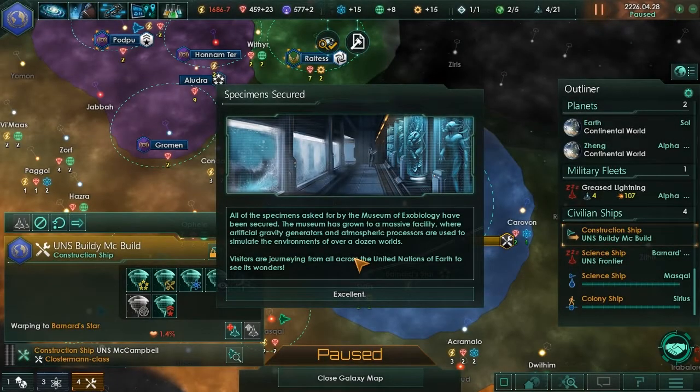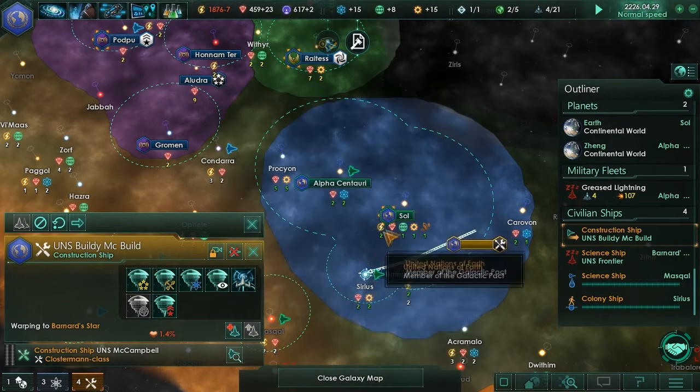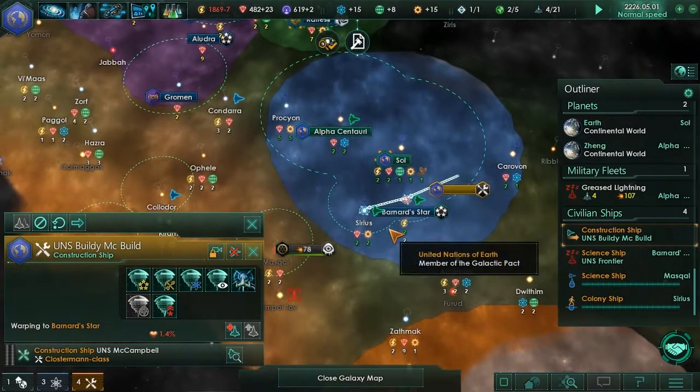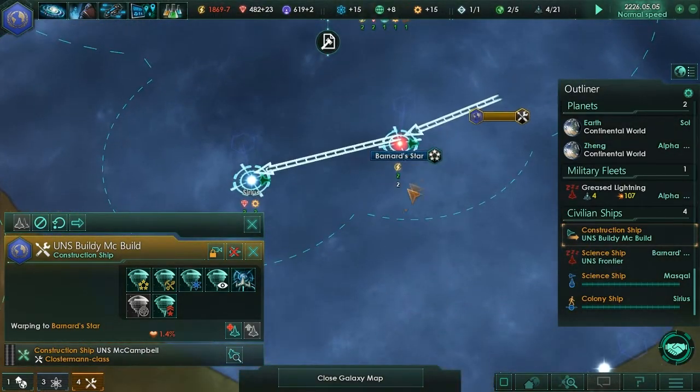Secured. The museum has grown to a massive facility where artificial gravity generators and atmospheric processes are used to simulate the environments of over a dozen worlds. Visitors are journeying from all across the United Nations of Earth to see its wonders. From this we get influence gained plus 40, science gained, and 190 energy credits gained. We've made a giant space alien zoo - that's pretty awesome.